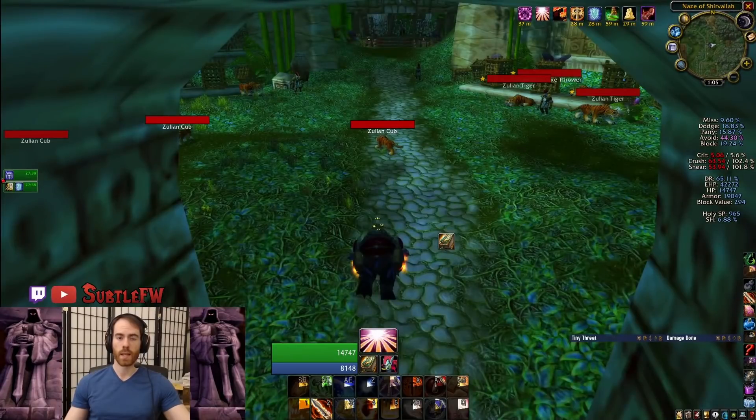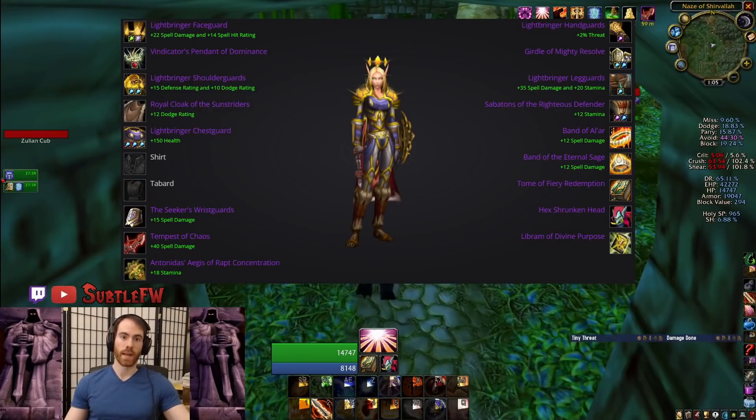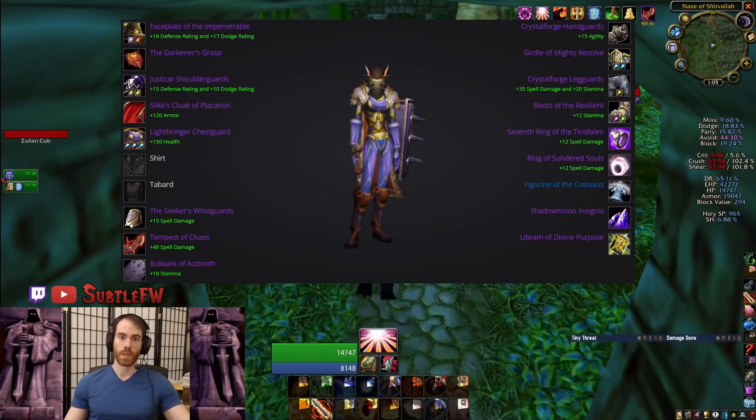As far as your gear, you're going to want a really high spell power set and also a really high passive avoidance set. We use the high spell power set for the axe thrower part of the run — we just want to burn those guys down as quick as we can. The passive avoidance set we use for actually killing the tiger boss himself.